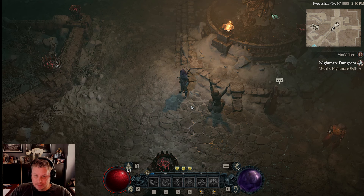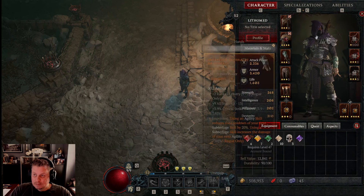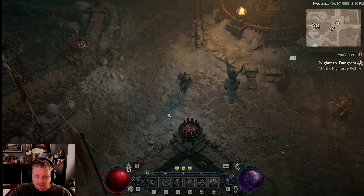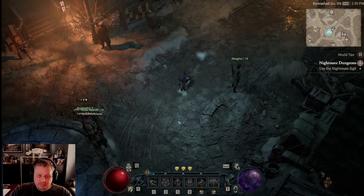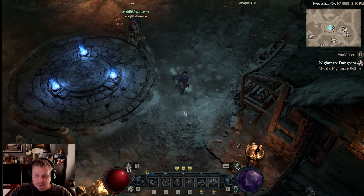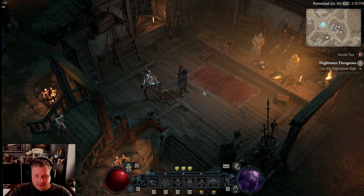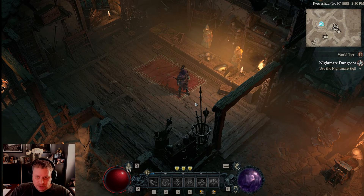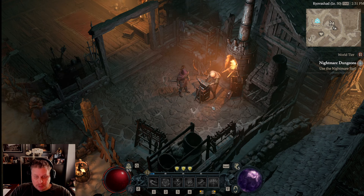The leveling really slows down in the mid-70s — it becomes so grindy. My barb is 74 and my flurry rogue is 52. While leveling up you should just be throwing on the best gear you get — don't get too caught in the weeds. Don't worry about having the perfect piece of boots. You're going to level so fast you'll outgrow them. But now that you're getting ready for tier 3, pay more attention to your loot and get picky.